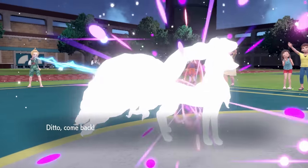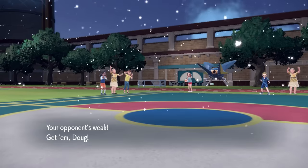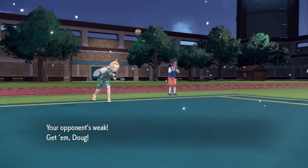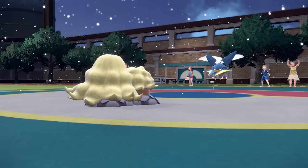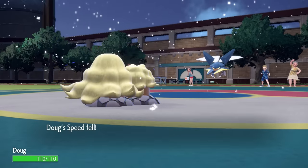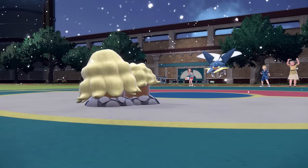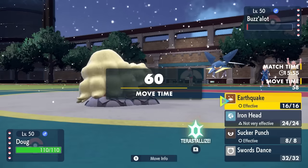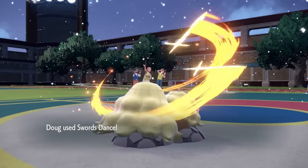I switch as they go back into their own Vikavolt, and I really do not want to take an electric attack, so I go into the Alolan Dugtrio — luscious hair, the locks are flowing, and we're feeling good. I get caught in the Sticky Web, but everything else being in Sticky Web is going to kind of even the playing field. Plus, I'm a pretty quick little set of hot dogs. Some hairy hot dogs are now in position behind the Aurora Veil.